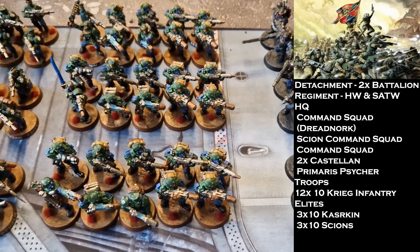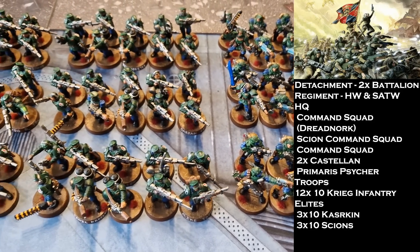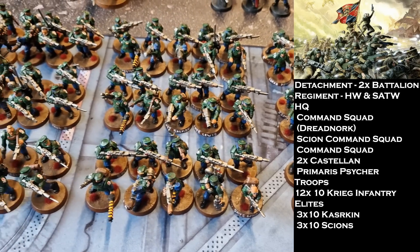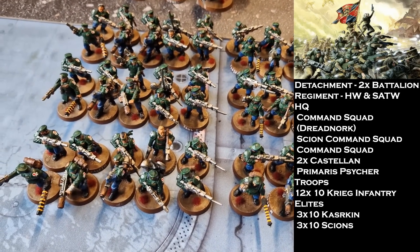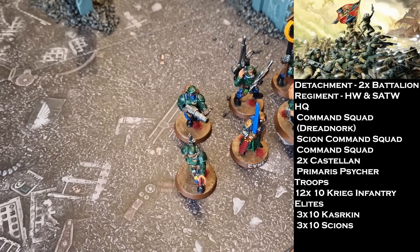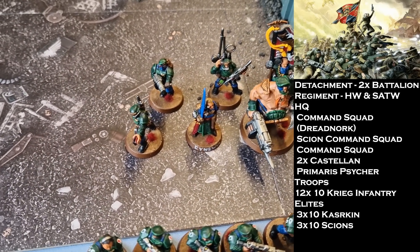Today I am running my 2,000 points of Imperial Guard — surprise surprise, Mordian running the Guard — and I will be running a pure infantry army, similar to the one from the last battle report with a few tweaks. I'm running two battalions, both with the regiment traits of 'Relics of Old War' for extra 4-inch range on all my guns, and 'Swift as the Wind' for extra inch movement on my infantry.